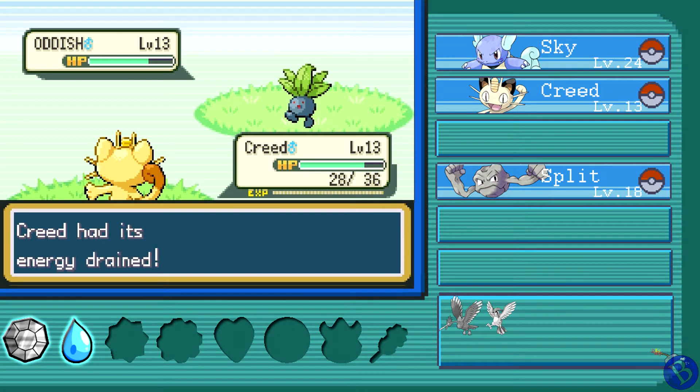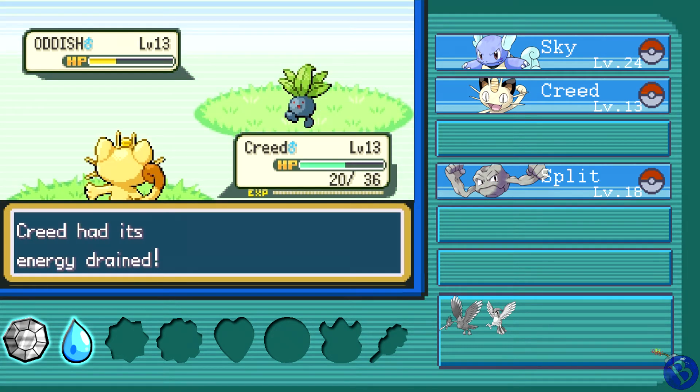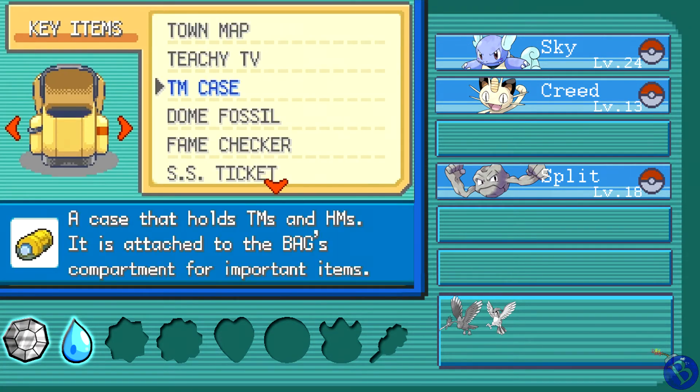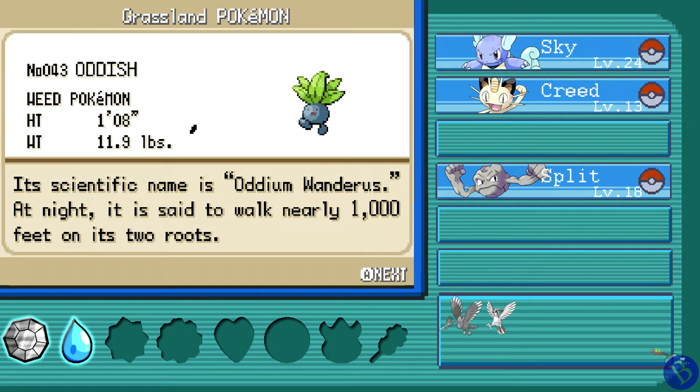We're back on Route 6 — not only are we gonna try to catch a new Pokémon, but there are some trainers around here we can fight to get experience for our team. And it's an Oddish — level 13 Oddish! This shouldn't be too hard to catch. We'll Bite it and see if we get it down quick. That didn't do that much damage actually. Keep Scratching it — oh no, it's sucking away our life energy! Keep scratching and toss a Poké Ball. We'll catch that Oddish right now — and Oddish, get! All right!